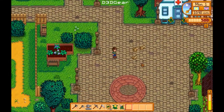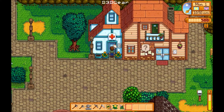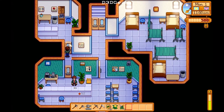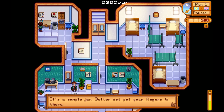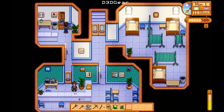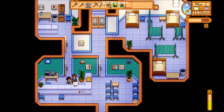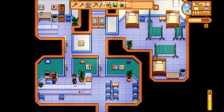Hey little birds. Very quaint little town. Start here at the doctor's office — not open yet. It's a right click. Straight to the back. Let's see if we got anything we can steal in here. Sample jar — better not put fingers in there. Well, that's not very adventurous. It's a pleasure to meet you. I'm Harvey, the local doctor. Well, that's very interesting, Harvey.